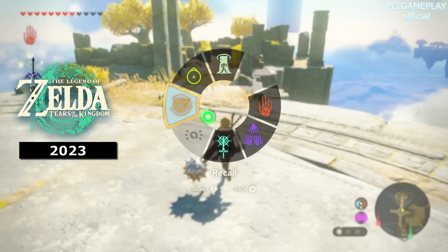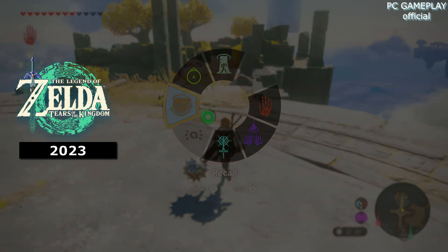Instead, it's obtained later on, and it streamlines the Ultra Hand building process to make things more convenient, especially in sections of the game where you need to build a lot. So let's break this gameplay up and talk about Link's new abilities.